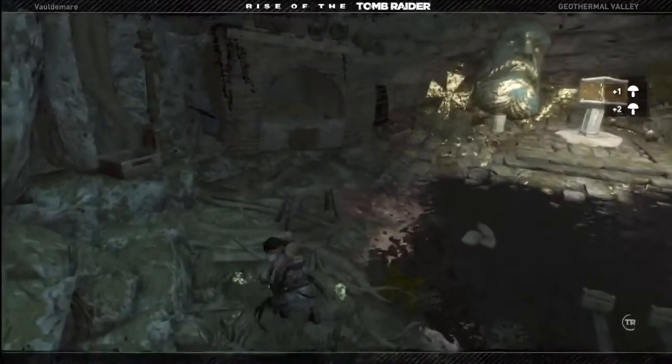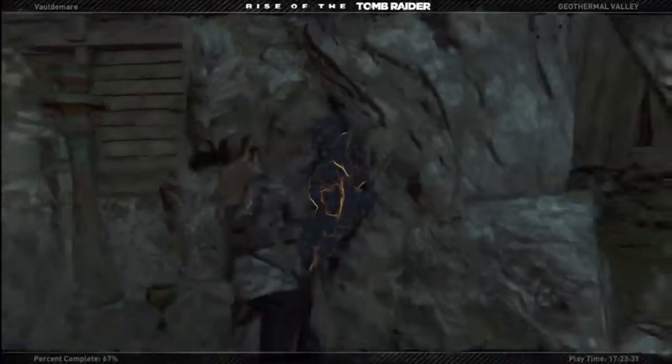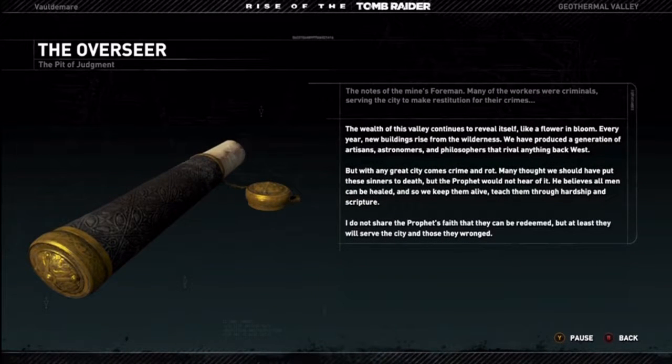After we do this, there'll only be one more optional tomb, and that'll be with the final area we get to after we actually get to it. Time to read some information. The wealth of this valley continues to reveal itself, like a flower in bloom. Every year new buildings rise from the wilderness. We have produced a generation of artisans, astronomers, and philosophers that rival anything back west. But with any great city comes crime and rot. Many thought we should have put these sinners to death, but the prophet would not hear of it. He believes all men can be healed, and so we keep them alive — teach them through hardship and scripture. I do not share the prophet's faith that they can be redeemed, but at least they will serve the city and those they wronged.